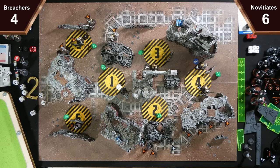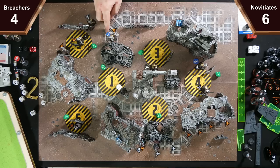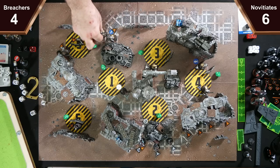I will activate my Comms, who will give plus one APL to the Plasma, then just move around. Your turn — we're going to activate my Comms who is going to give plus one APL to the Flamer, and move around up to there going around that side. She's got six inches so plenty of move.